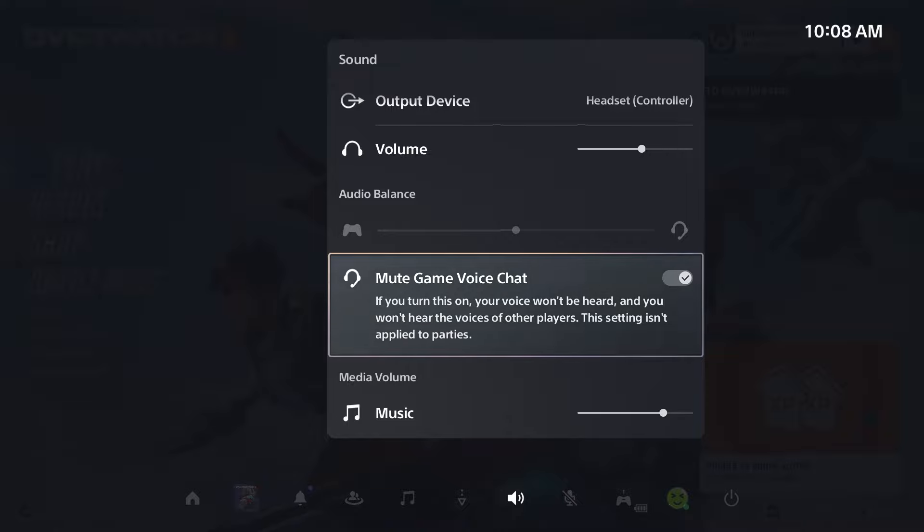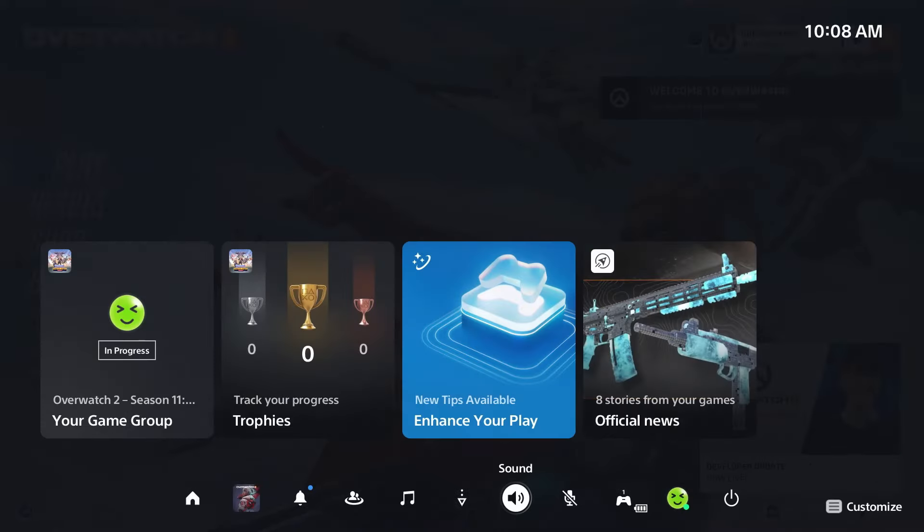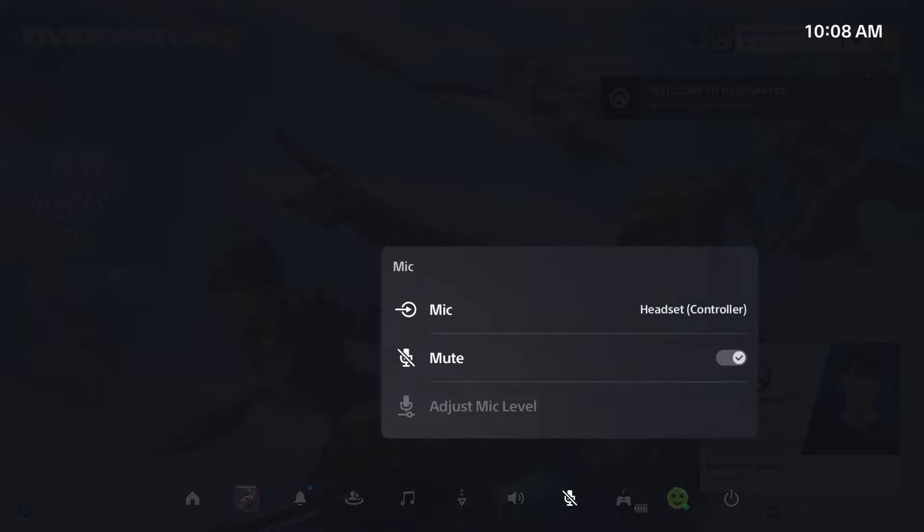If you have mute game voice chat toggled on, ensure this feature's toggled off. Then go back and scroll over to mic and ensure you haven't accidentally muted your mic, whether it's on your controller or on your actual headset, as well as right here.